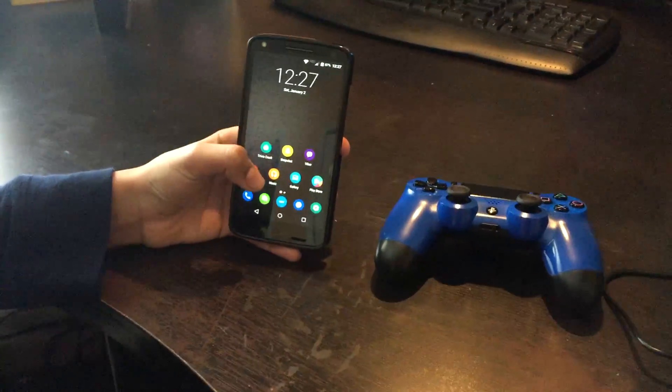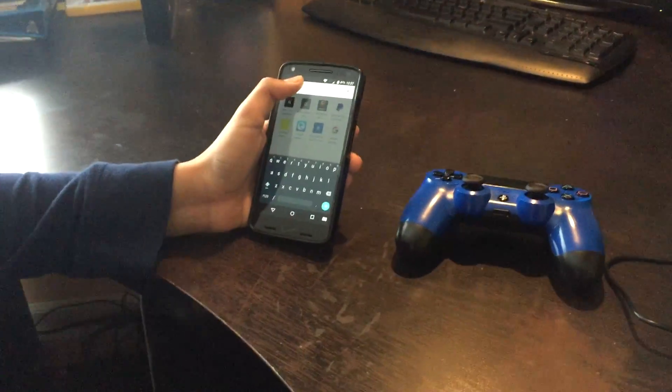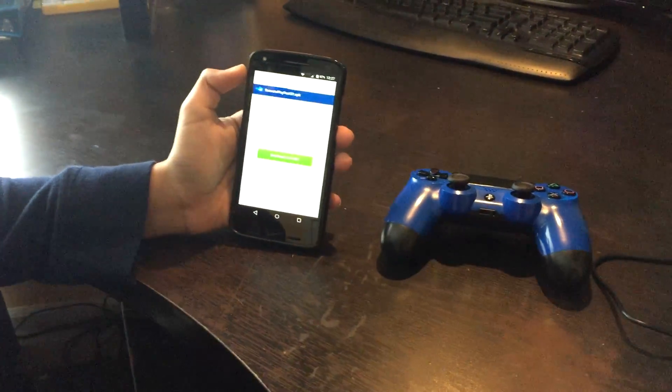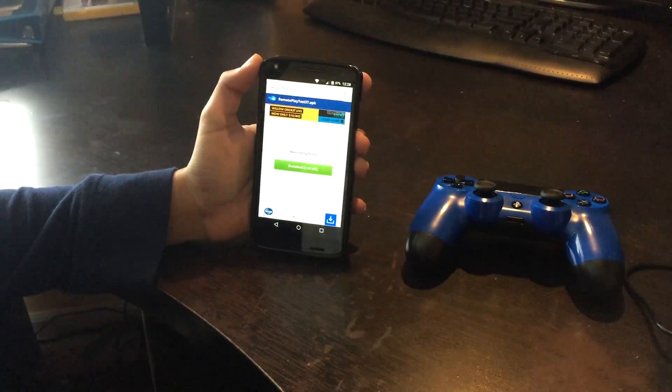The second thing you want to do is go to your Chrome browser on your Android device. I'm going to put a link in the description. Go to that link, press Download, and when prompted open it up and press Install.